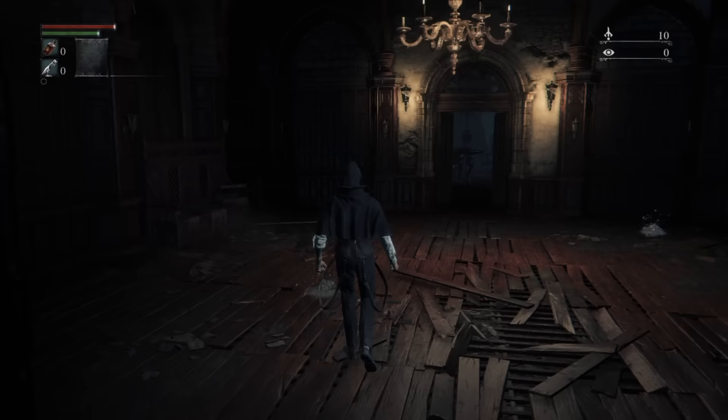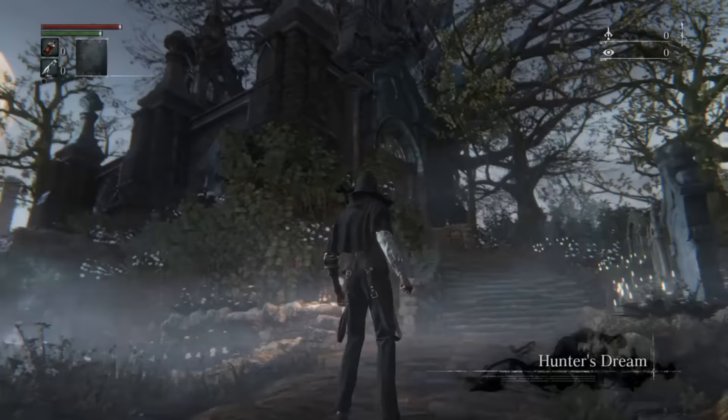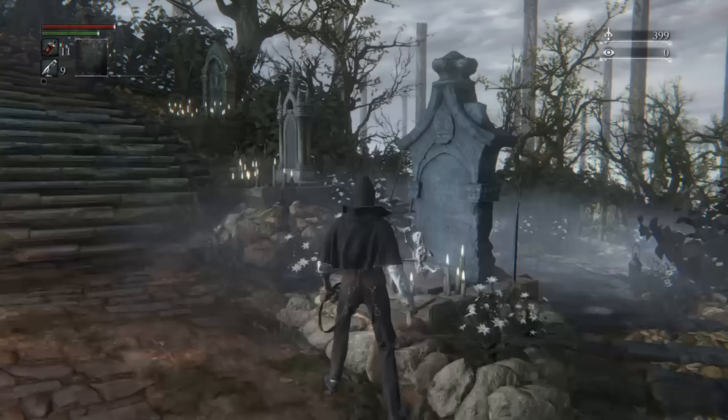You wake up alone and abandoned in some sort of hospital. There are a few messages on the floor to follow like in the previous games, but this is not a tutorial area — you're meant to walk down the stairs and get promptly murdered by a werewolf. You die and respawn in another area called the Hunter's Dream, which is the game's central hub. It functions identically to the Nexus in Demon's Souls, physically separated from the rest of the game, and the only way to leave is to teleport out using the giant tombstones nearby. You warp to lamps in this game instead of bonfires.